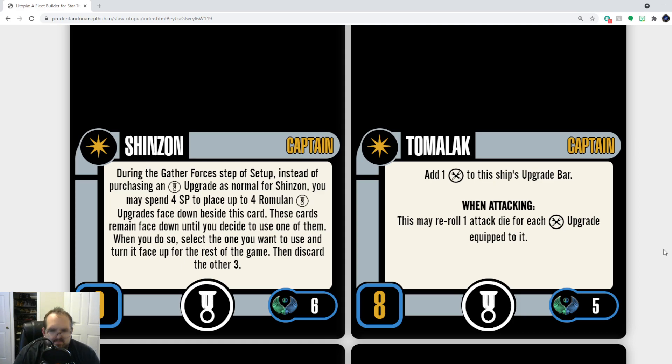Shinzon! Let's start with the big one. Skill 9 — that's always a good thing, six points for that, fine. Shinzon brings a talent, and instead of buying a talent, you spend four points to put four Romulan talents face down and then pick the one you want.